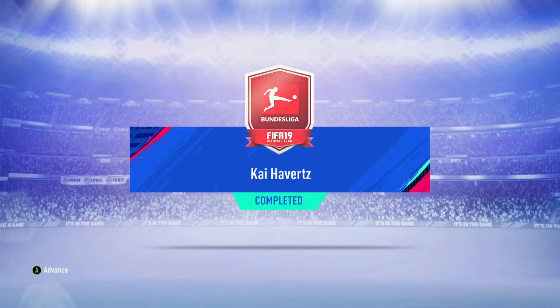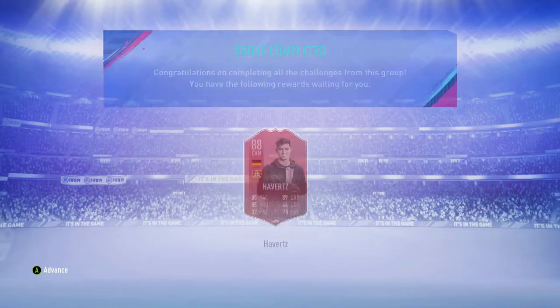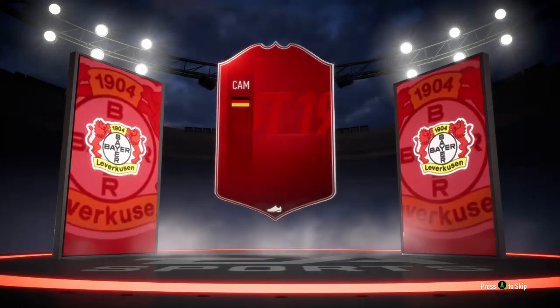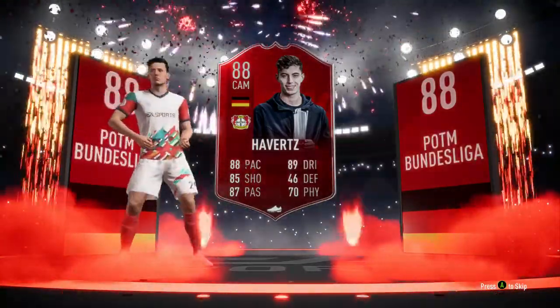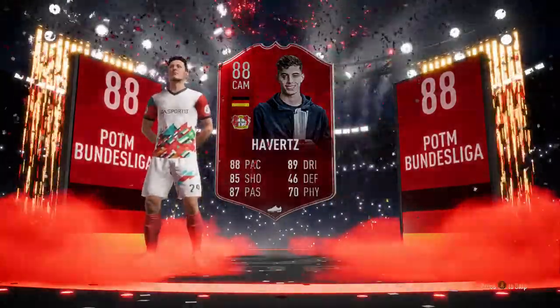And there's Kai Havertz. He'll walk out now. Let's just see his cards: 88 pace, 85 shooting, 87 passing, 89 dribbling, and then 46 defending is irrelevant and 70 physical isn't great, but it doesn't really matter. Let's click on him — he should walk out now. Nice red card. I think the Player of the Month for Bundesliga is so much nicer than the Premier League one — the card, I mean. There he is holding his award; it's actually a much nicer award than the Prem one. Prem is just a block of blue but this one looks like a silver trophy. So that's the 88 Player of the Month for April.